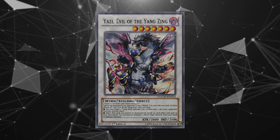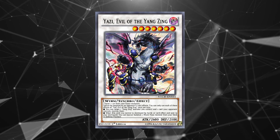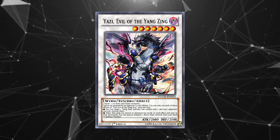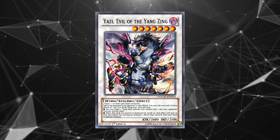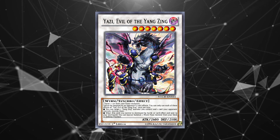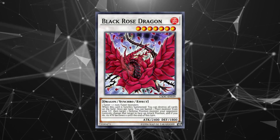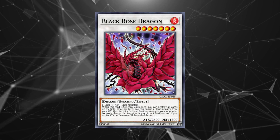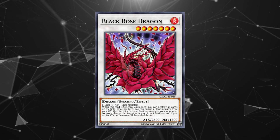You will not often go into level 7 synchros, but the two that are played are powerful. Yazi, Evil of the Yang Zing is a phenomenal going-second card, able to destroy a card your opponent controls and set up a summon of any worm monster from the deck. It can help you break through boards while ensuring you are still able to play, and its protection from targeting may prove useful in mirror matches too. Black Rose Dragon is still the best board wipe available in the synchro toolbox — make her going second to give your opponent a bad time.